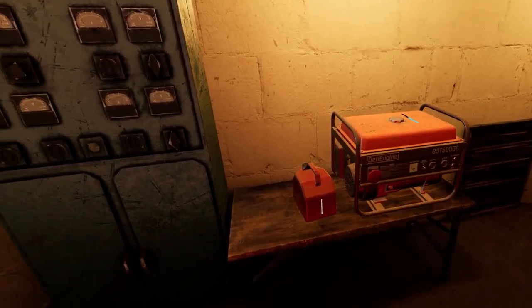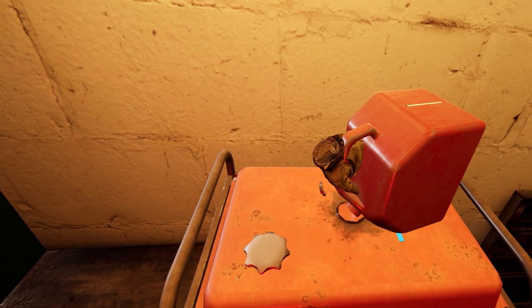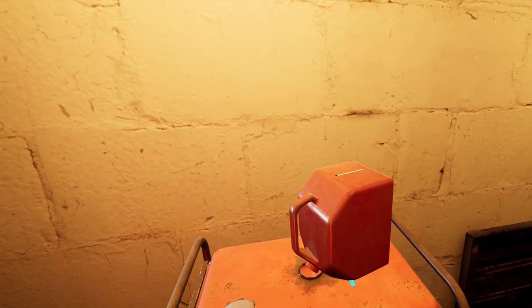When using brass, powder, or gas, you don't have to stand around the whole time and hold them while they fill up. Instead, take the lid off, put the container on top, and it'll fill up on its own. You can walk away and do other things.